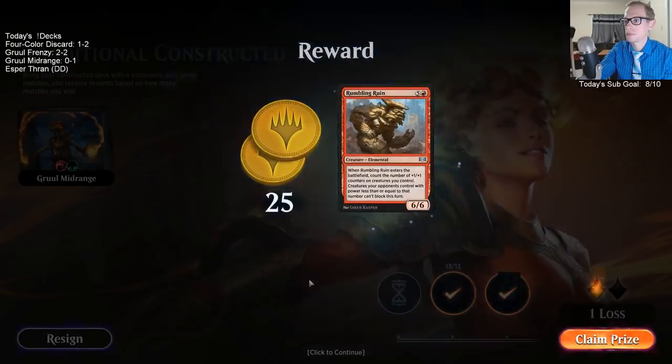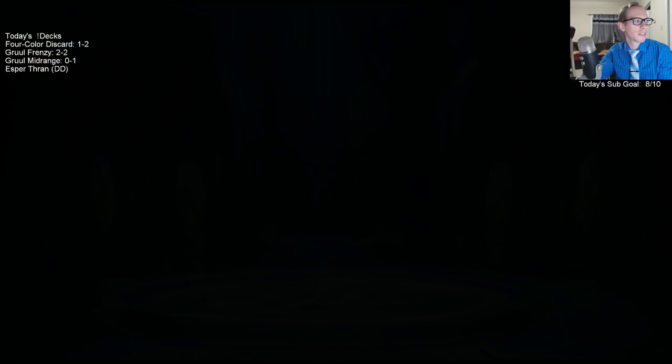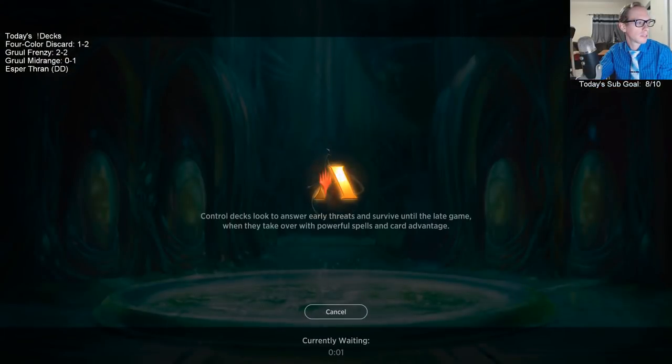Picked up a win. See — played against non-Sultai and we had a chance. We did have a good curve, and our opponent missed their second land drop in that one game.